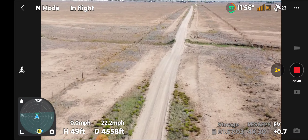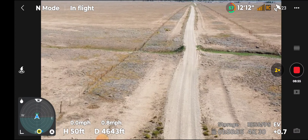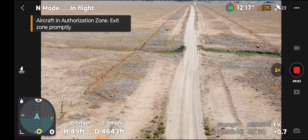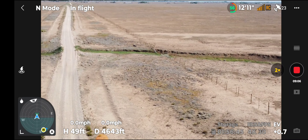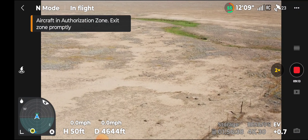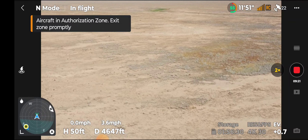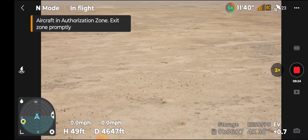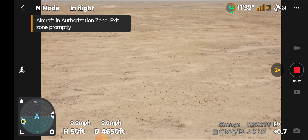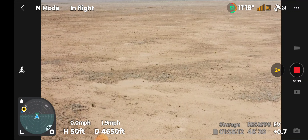2.2 miles an hour. We should be hitting it soon. I don't think I've hit it because it's not going forward now. Approached edge of authorization zone — it won't let me fly any further. Approached edge of authorization zone. We've got to come back the opposite direction.